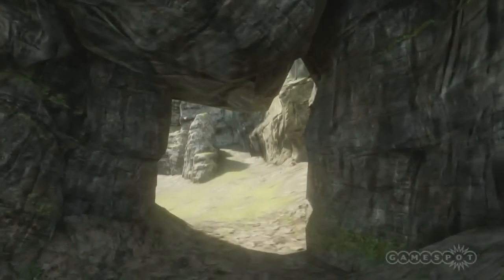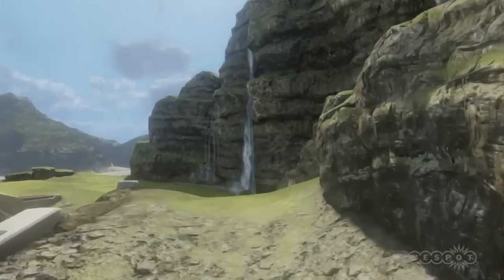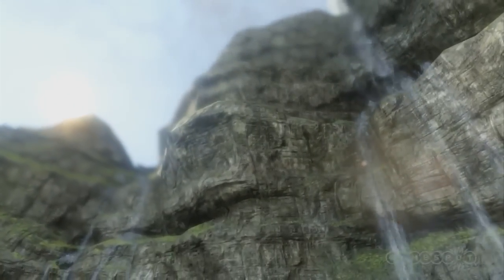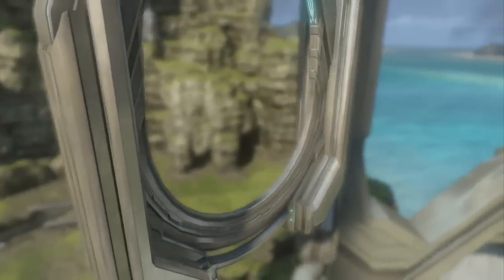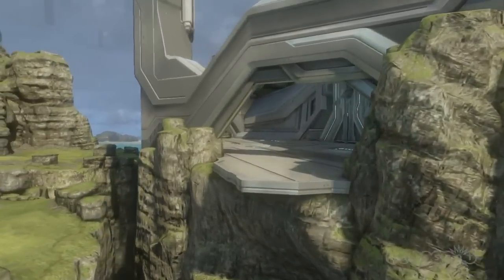Now we're taking a look at Ravine. Ravine is a more classic feel for the forge users of Halo Reach that wanted something in the Forerunner style, with the natural rolling green hills and the classic Halo themes. This one has blue sky, green hills, mountains, and some Forerunner structures embedded in some of the rocky areas.